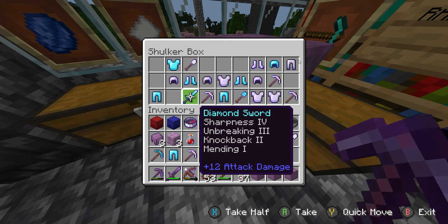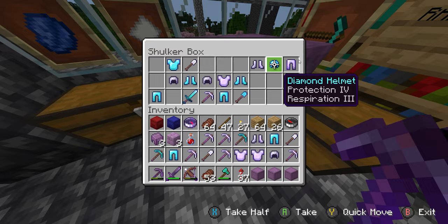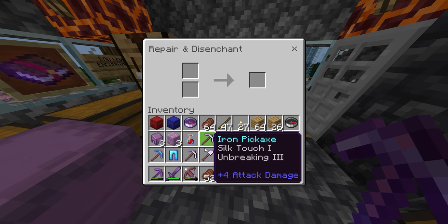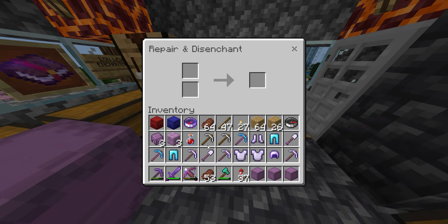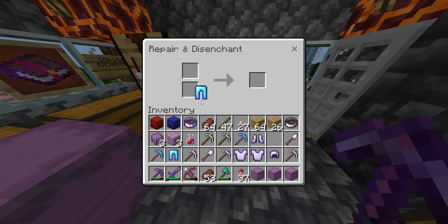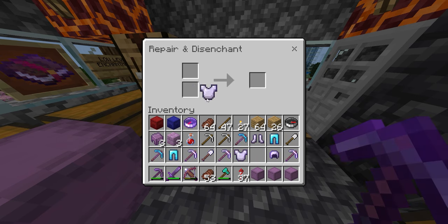So if you want to go check out my video on how to loot end cities — once you loot all the end cities, make sure you bring back every piece of armor, pickaxe, sword, whatever it is, as long as it's enchanted, which almost every single one you find is. Make sure you bring those back and just disenchant them to get your XP. Again, you have to use a grindstone.